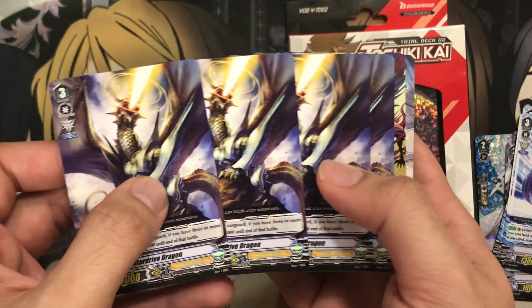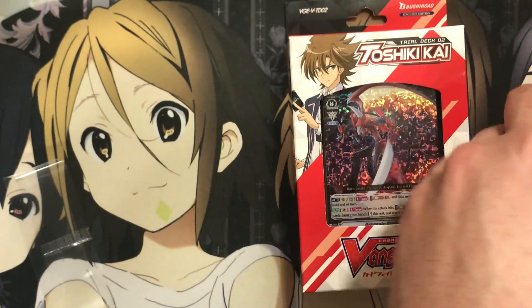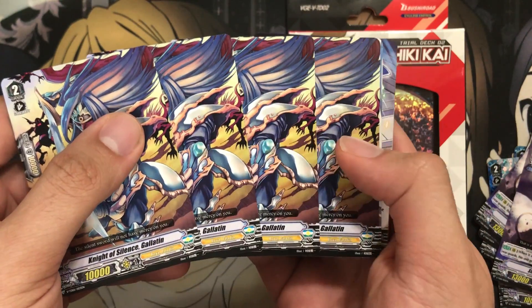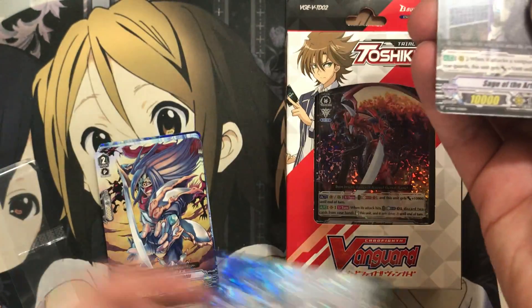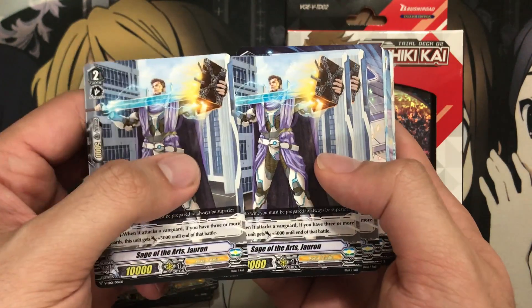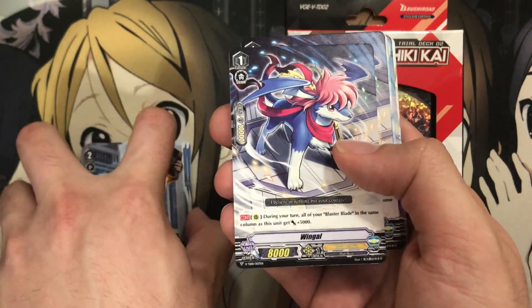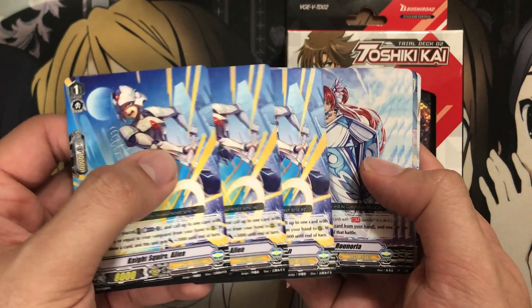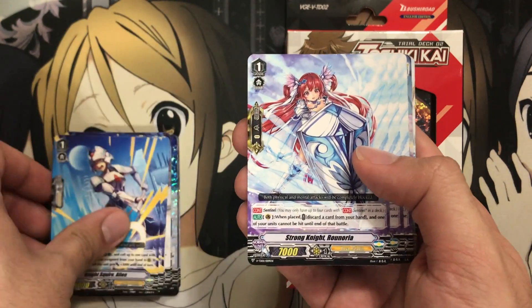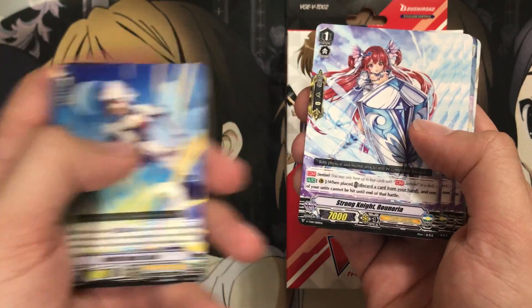We also have the four Star Drive Dragons — kind of the generic unit that gets plus 5,000 when it attacks if you have three or more rear guards. We get four Knight of Silence Galatine, a 10K grade two, and they've bumped up to new 10K shields for all the different cards now. We have Sage of Arts Jaron, also a 10K grade two with a plus 5,000 ability and a different shield — that's kind of how they're balancing them out. We have three Wingull and three Knight of Squire Alan, and we have Strong Knight Renoria. Wingull has a power effect based on Blaster Blade, and Alan has a call effect with draw power as well — both definitely good cards.